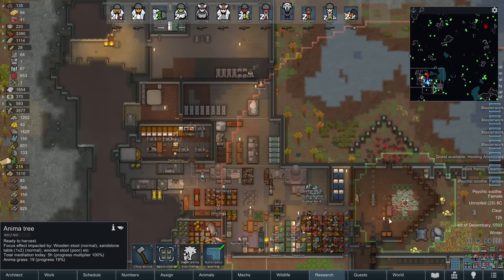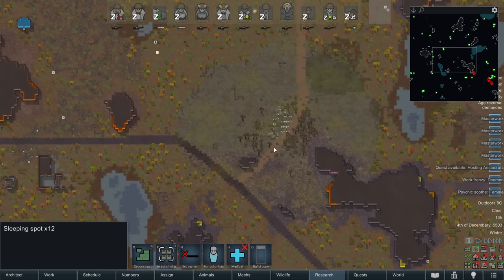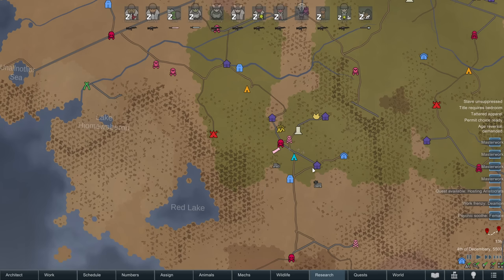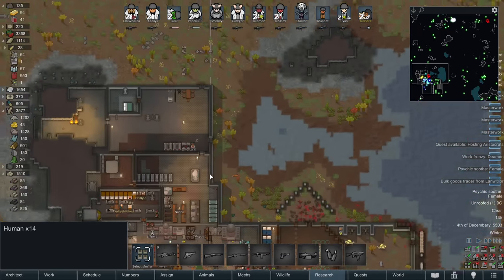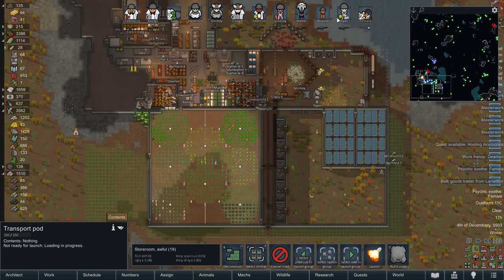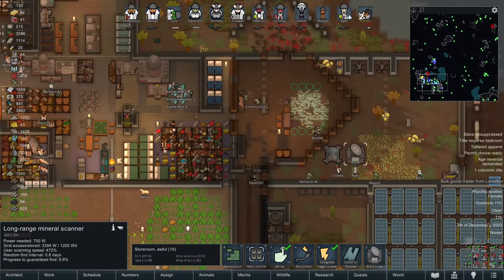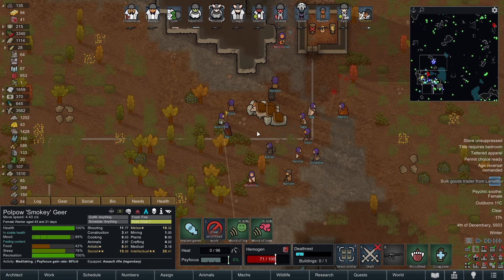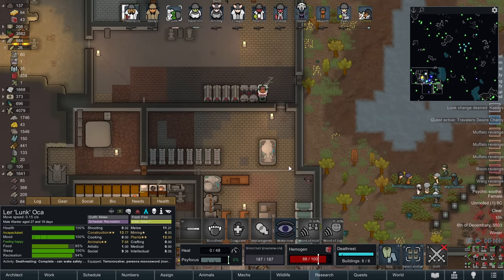We're about to get another level of psy-focus on someone. A Vault Goods Trader has arrived - hopefully they've got some genes. Right now we're knocking out bio-regeneration along with biosculpting. I kind of want to shut up one of the pawns - Ryan here is constantly complaining because we can't give them age reversal like the religion demands, and they are quite valuable to the team. Those traders were useless - they don't have any genes at all. And Lunk is now finished with their death rest; we could wake them up.